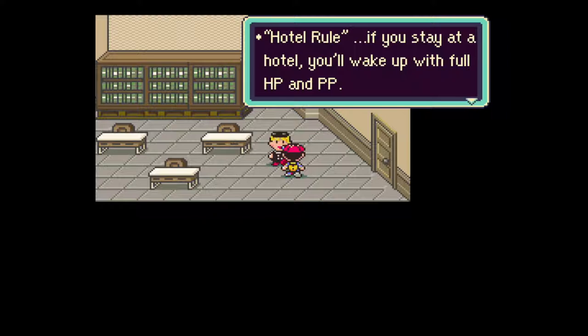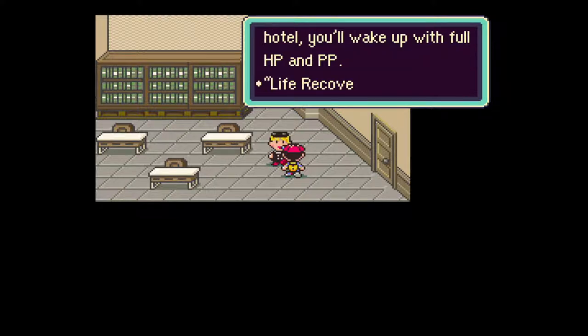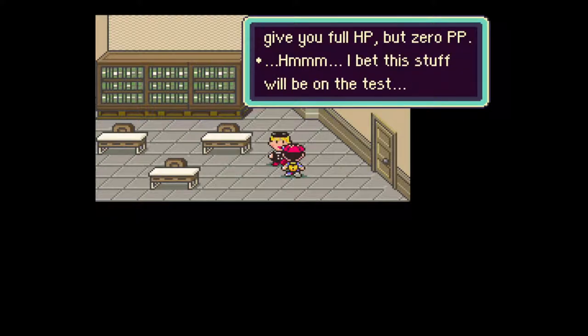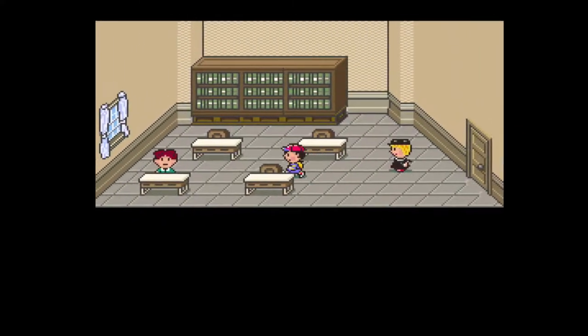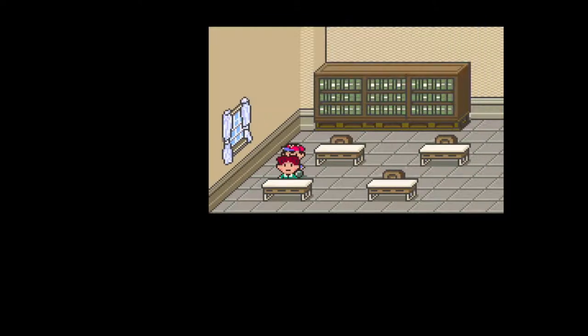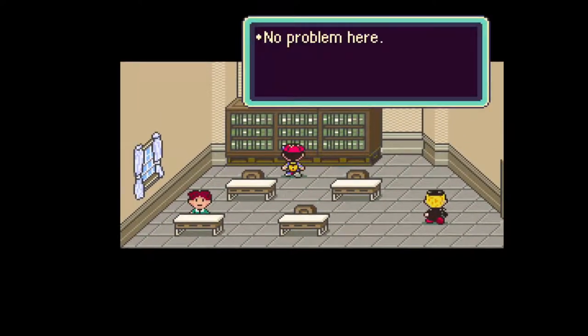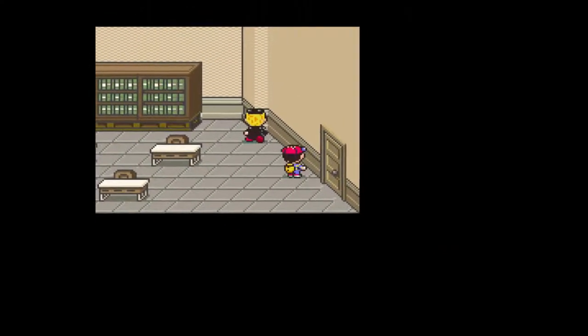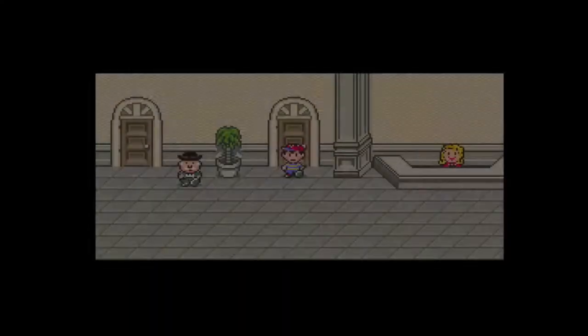What other things do we have in this library? 'I'm cramming for the big bit test tomorrow - it's about games.' Hotel rule: if you stay at the hotel, you wake up with full HP and psychic points. Life recovery rule: recovering your life will give you full HP but zero psychic points. Are you taking the test for Earthbound or something? I feel sorry for you - cryptic ass game.